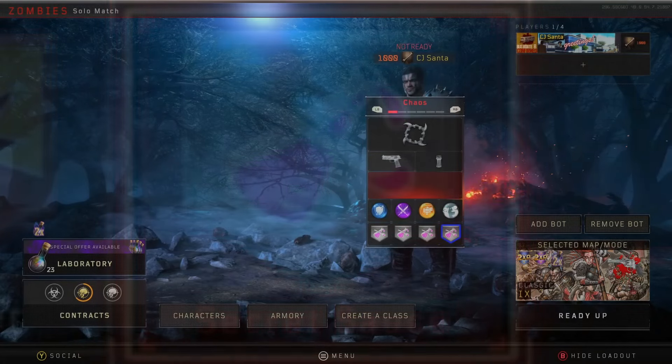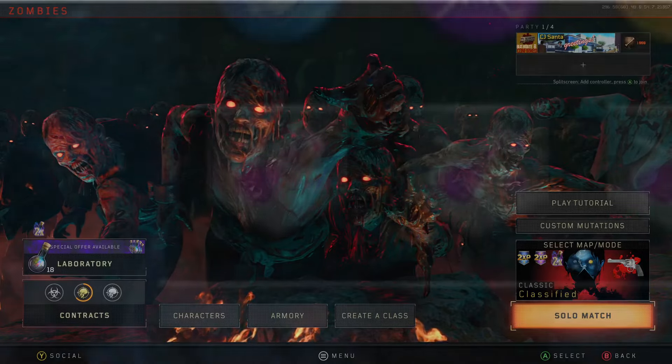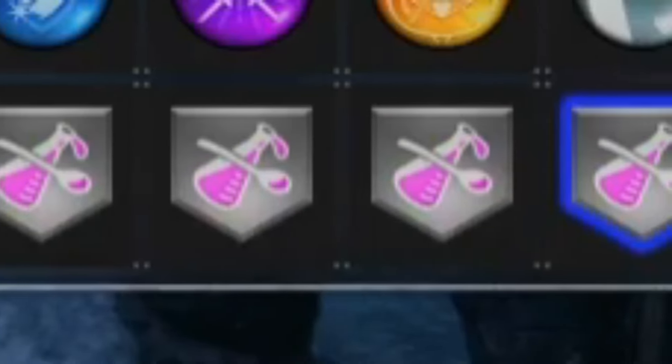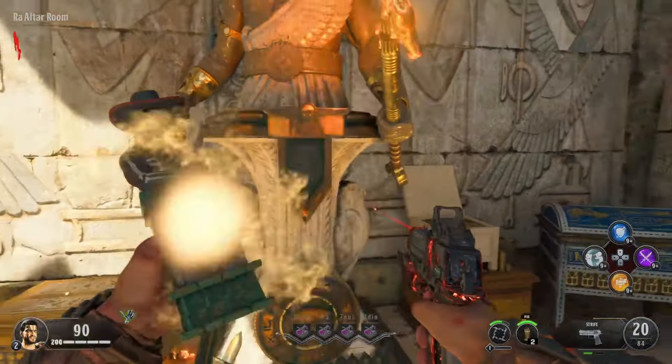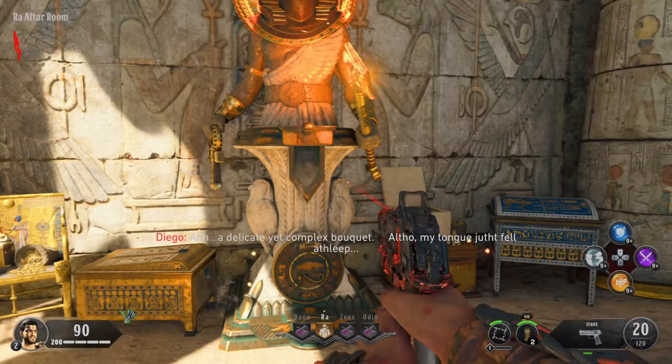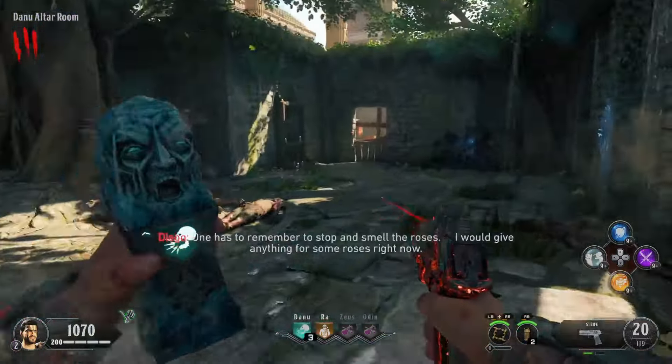Secret Sauce is a perk like no other, and in no other game besides BO4 could it function. The perk is essentially Wonder Fizz in the form of a perk. When you have it selected on whichever slot you choose and buy it in-game, it becomes a random perk — it will turn into any perk you don't currently have equipped on your class already.